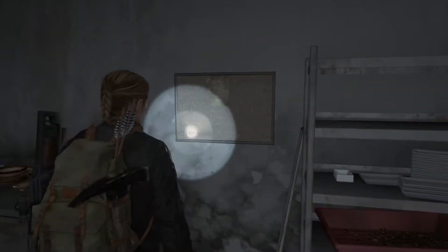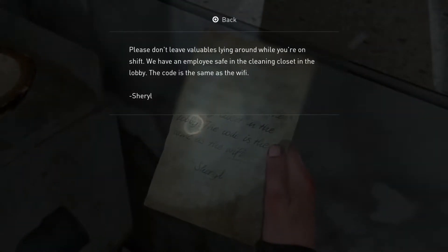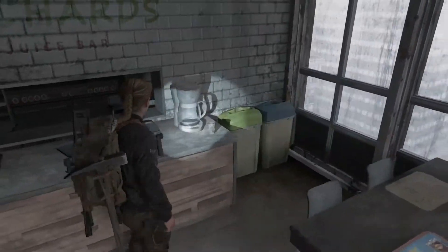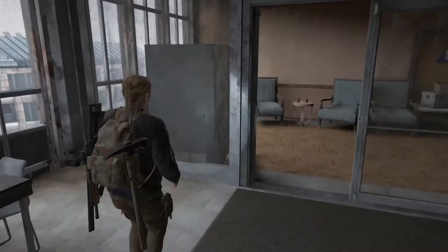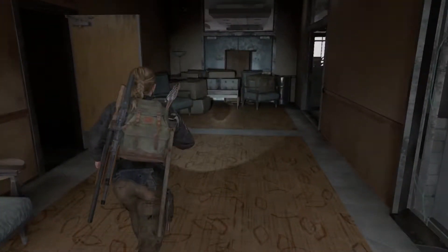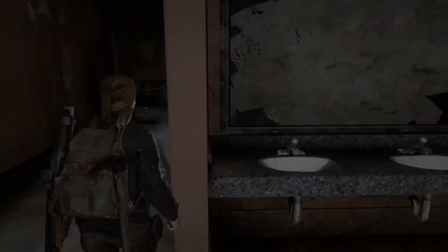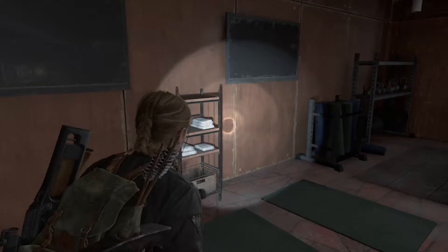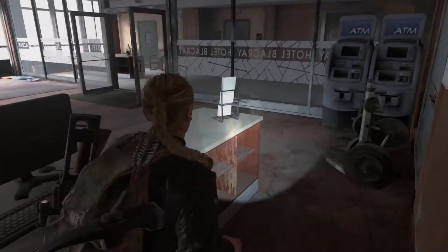And grab his artifact here. I already know what the code is. There's a safe in here before we leave this area that we're gonna crack open. I already been through this area — I pre-explored before recording. We'll enter this room here, the weight room, the workout room.